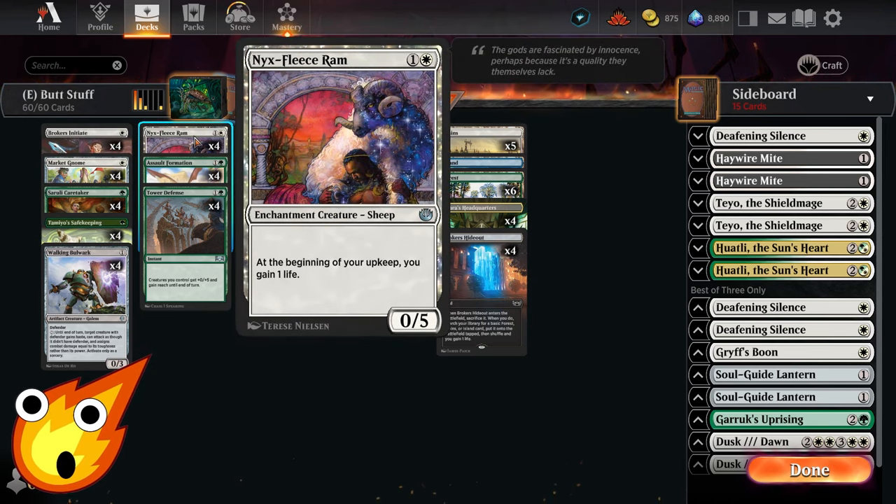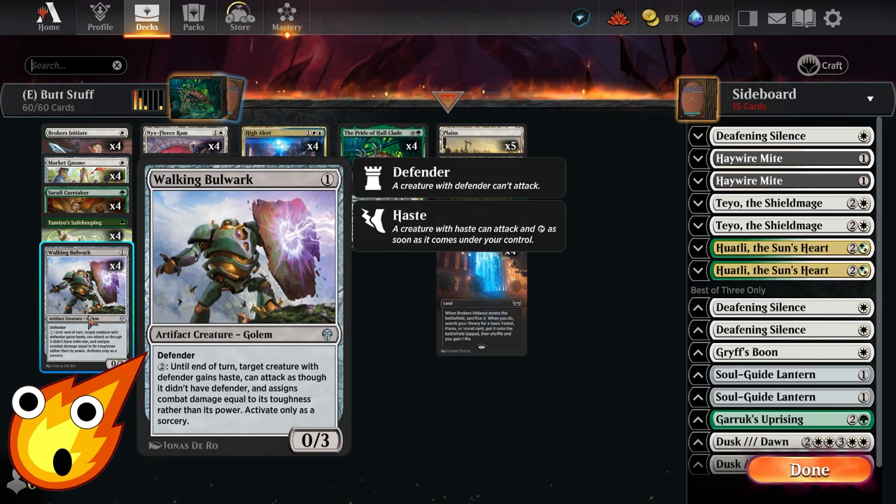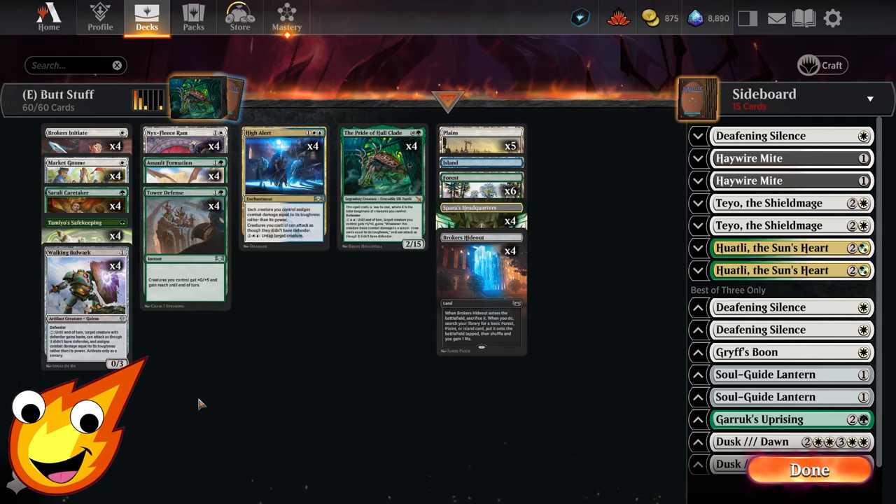Working our way through the high toughness creatures, we have Nyx Fleece Ram — a 0/5 that at the beginning of our upkeep gains us a little bit of life. It's really good against aggro decks. Walking Bulwark is another awesome 0/3 with defender, but its secondary ability lets us turn on a creature with defender, giving it haste, attack as though it didn't have defender, and assigns combat damage equal to its toughness — though only at sorcery speed.